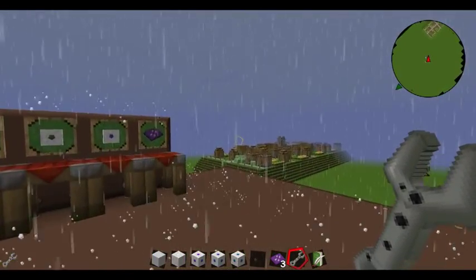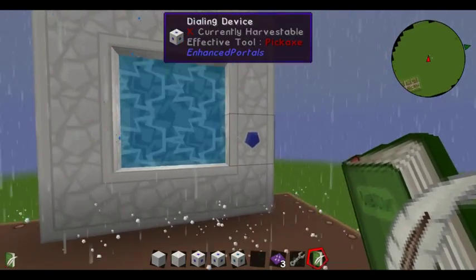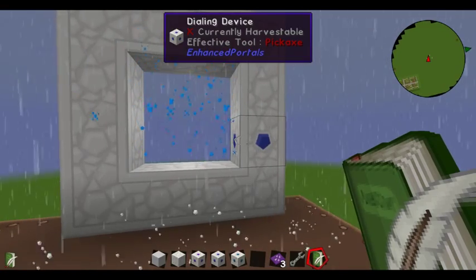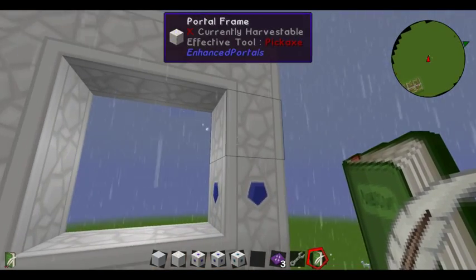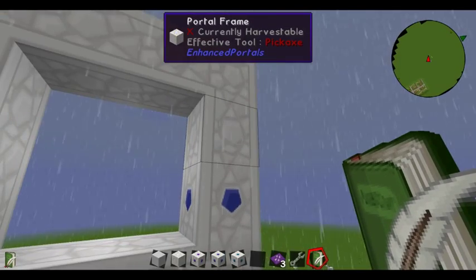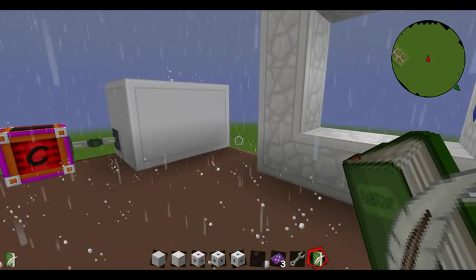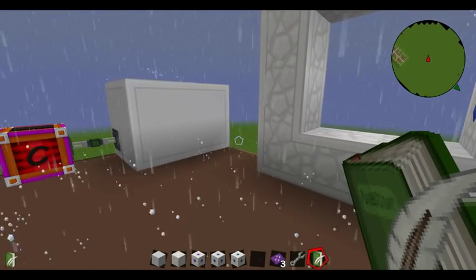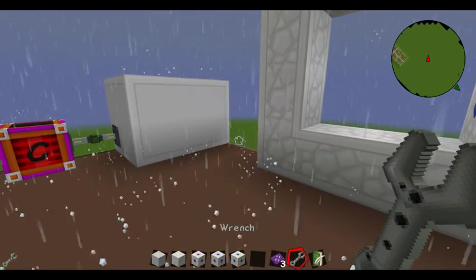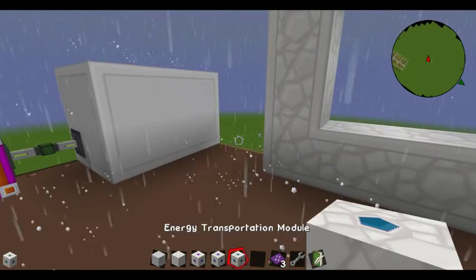Some of the peripherals you can add to this: you have three different transportation modules — one for fluid, one for items, and one for energy. The way you use these is when you build your portal, you just attach them along the frame, the same way you did your controller and your dialing device. They have to be part of the frame. As long as you have pipes or something hooked up to them, any time the portal is activated, they will transport items, fluid, or energy to the target portal as well. The target portal also has to have one of the modules.